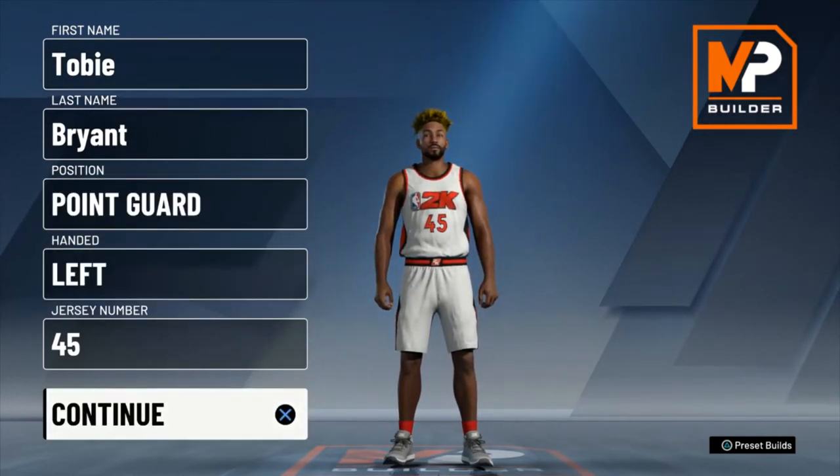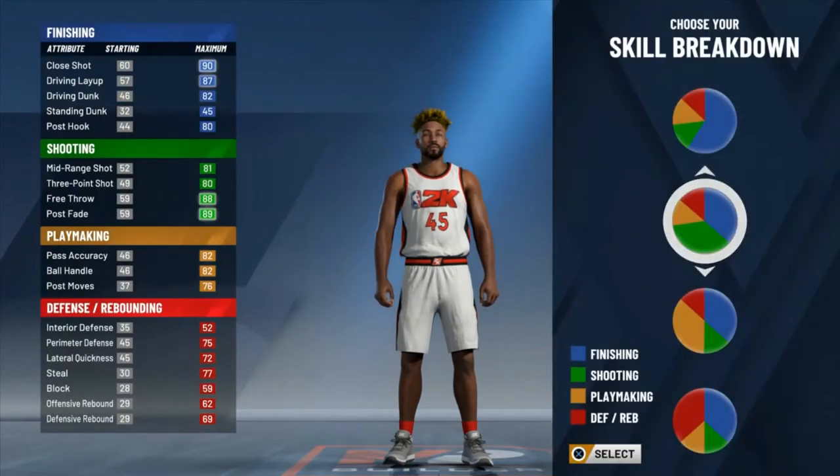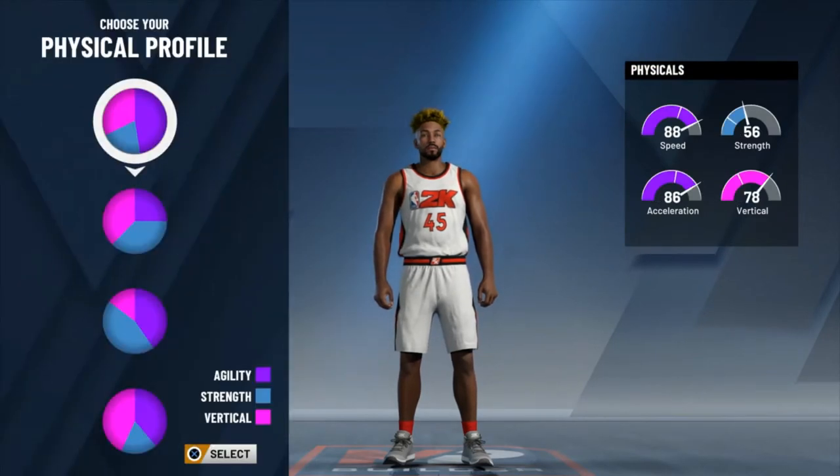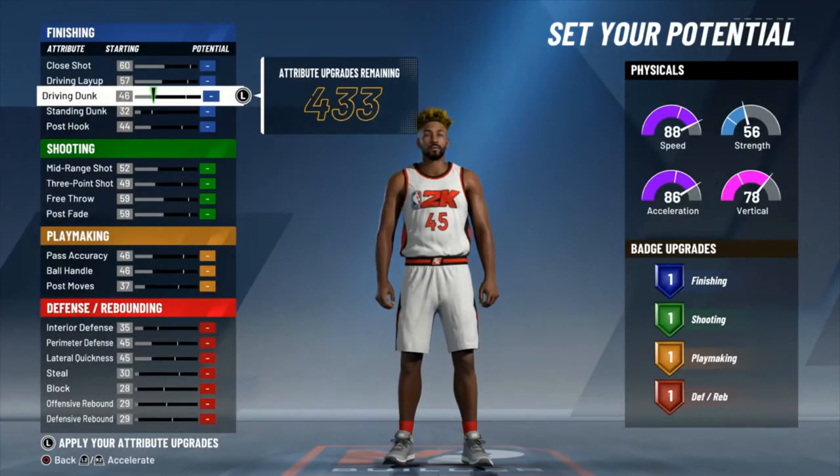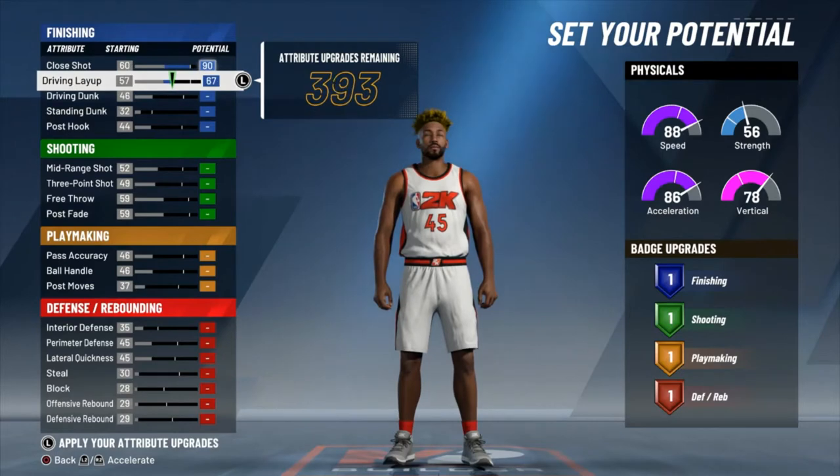So of course we're going to go with the point guard position. Handedness and jersey number are really up to you and your personal preference. Skill breakdown of course is the blue-green pie chart — finishing and shooting. Physical profile: I'm going to go with agility here. You can go with agility and vertical, but I'd say agility is best for me in this situation.